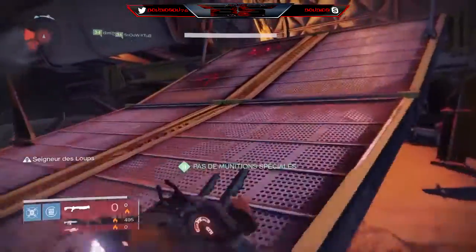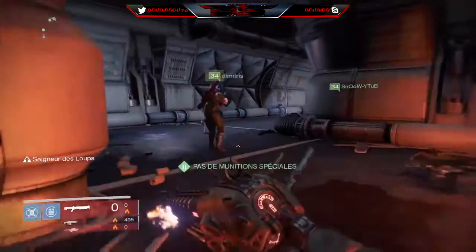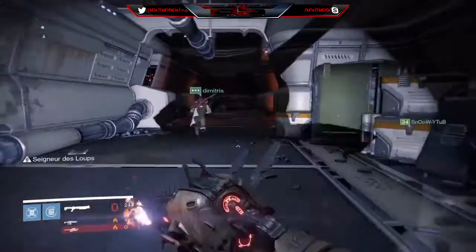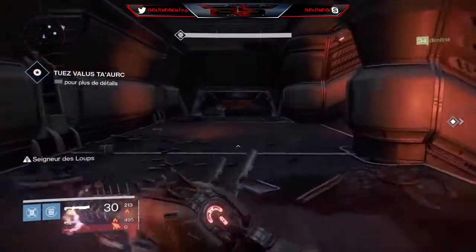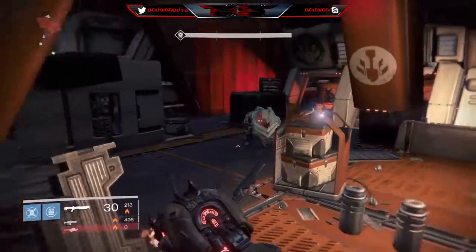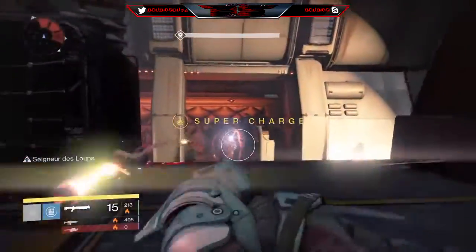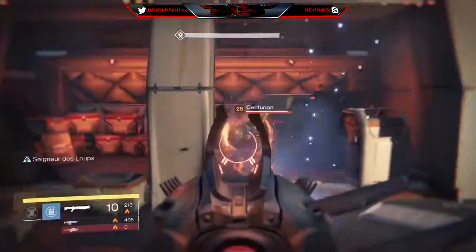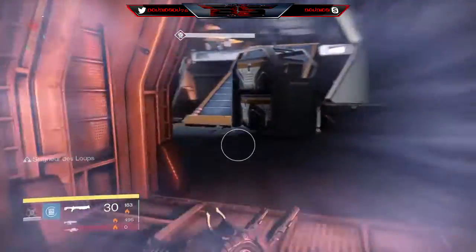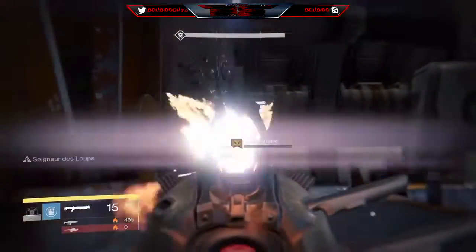Mon arme que je kiffe, numéro 1 : c'est le Seigneur des Loups. Ce pompe c'est une dinguerie. Une compétence que je kiffe, c'est la dernière : quand vous tuez un ennemi, si vous avez vos collègues à côté qui sont en train de morfler, la compétence du fusil à pompe leur permet de récupérer de la vie plus rapidement pendant quelques secondes. En PvP je sais qu'il défonce. Face à un Mensonge ou un Matador, on ne fait pas le poids — ces deux armes overcheatées ne seront pas encore dépassées.